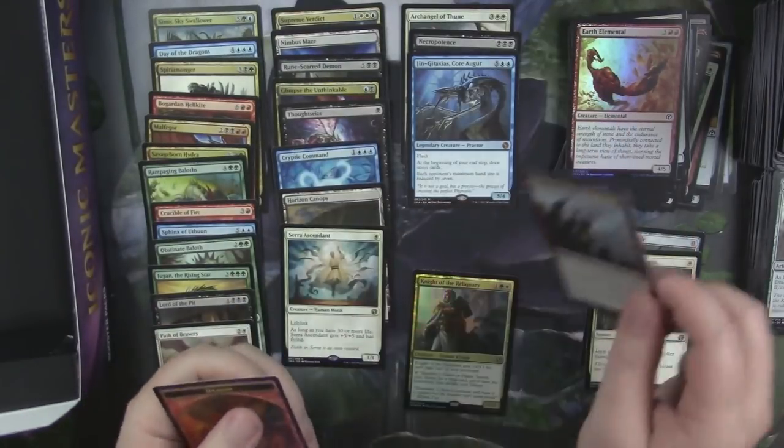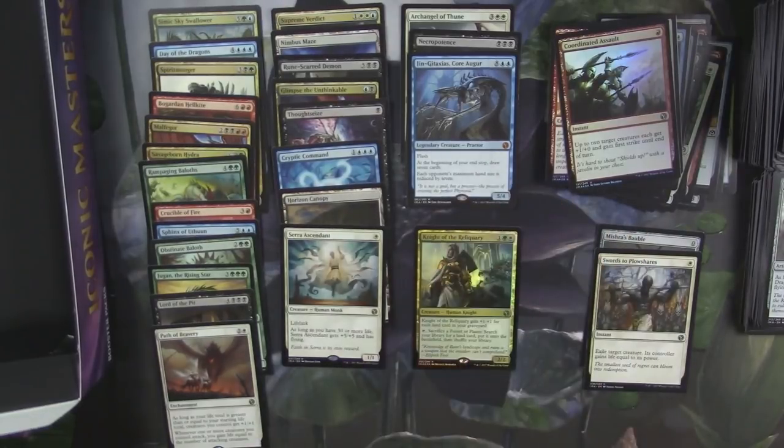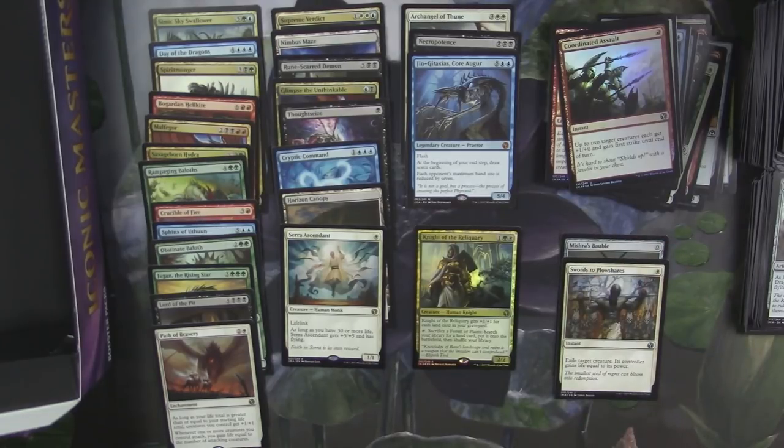Did we get another Foil Rare? No — only one Foil Rare in the box, which I think is supposed to be about average. I think I got two Foil Rares in the last box. Only one Goblin Bombardment and only one Swords to Plowshares — kind of low on the Uncommons worth a dollar or more. Our Mythics were kind of meh. Archangel of Thune is not bad, but the other two are pretty low on the value scale. Definitely not nearly as good as the first box we opened, but still not terrible.